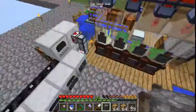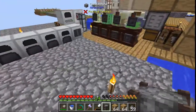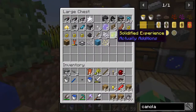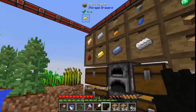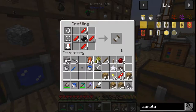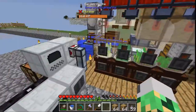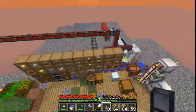The canola press, I believe it does take power, which fortunately we've got power generating. But it will take the canola seeds and turn them into a low-grade canola oil. So I'm going to put these right here. I need to make a bunch more — let's make five total. That should be enough. There's four of that, four of those, and four of these — boom, boom, boom, boom.